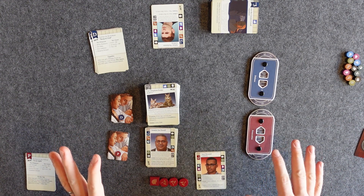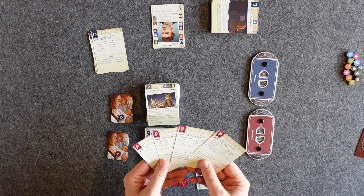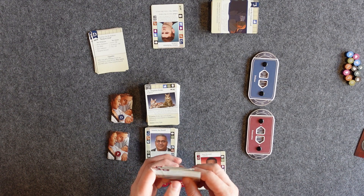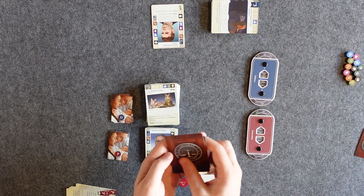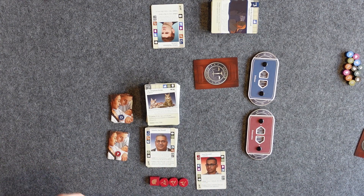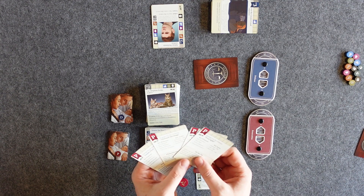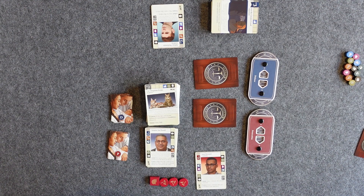Once each player has their components on either side, the next thing players are going to do is take your strategy cards and each secretly choose a strategy. For the defense, we'll randomly pick one — let's say they played this one face down. The remaining strategy cards can be returned to the box; you won't need them in that game. Strategies never change. And then we would pick a strategy as well — let's go with Internet Empire.